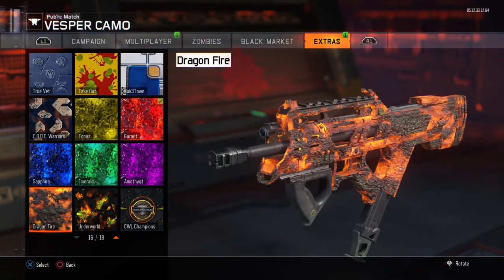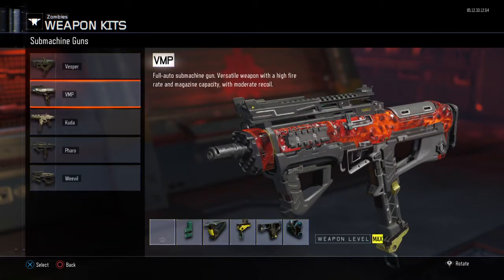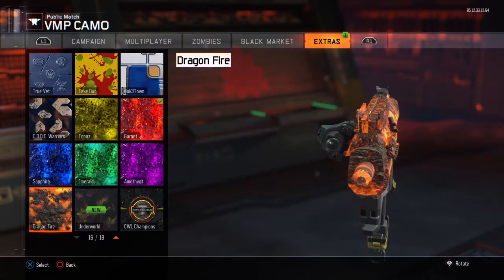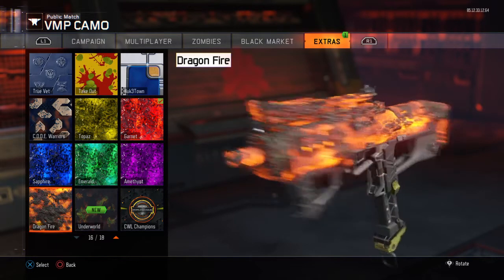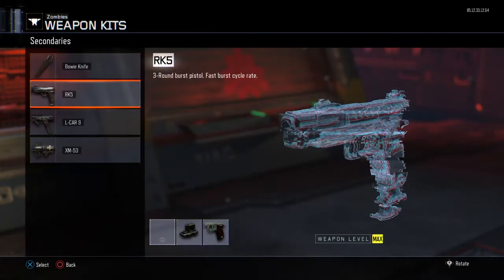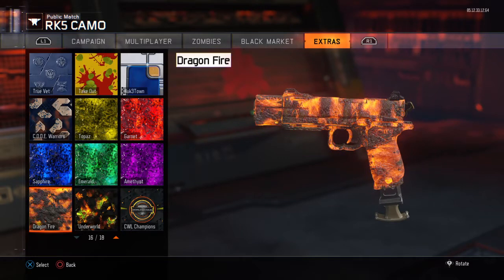I can't believe we actually managed to pull off 500 million headshots in about a week's time — I believe it started about a week ago. Wow, we actually have the Dragonfire camo and it's actually just like the Black Ops 2 camo, which could be why they didn't put the Dragon camo from Black Ops 2 into Black Ops 3 — because of this challenge. We could possibly see that happening with other ones, who knows.